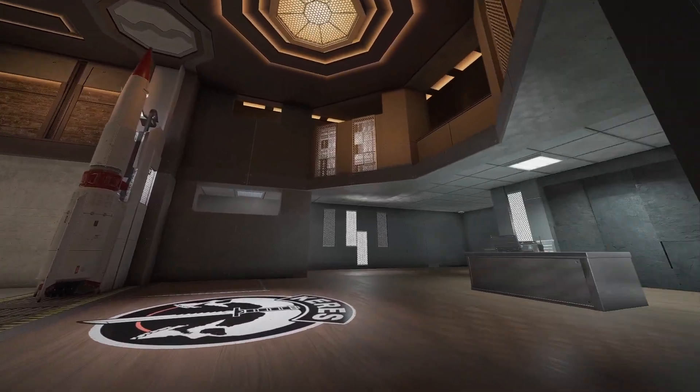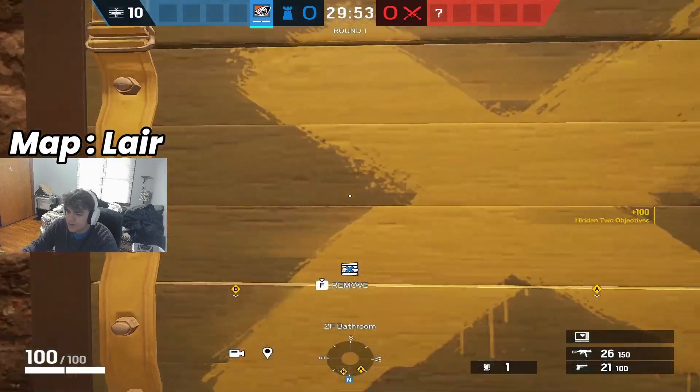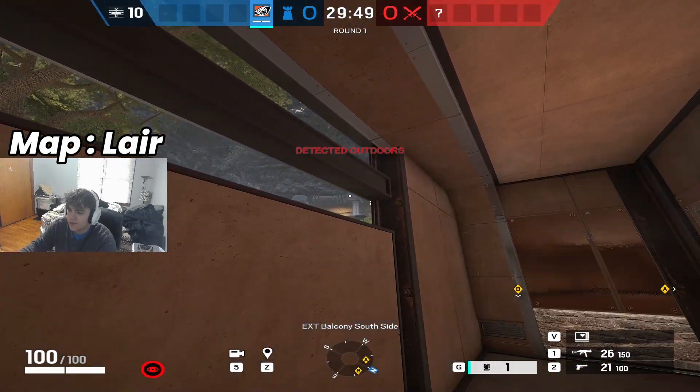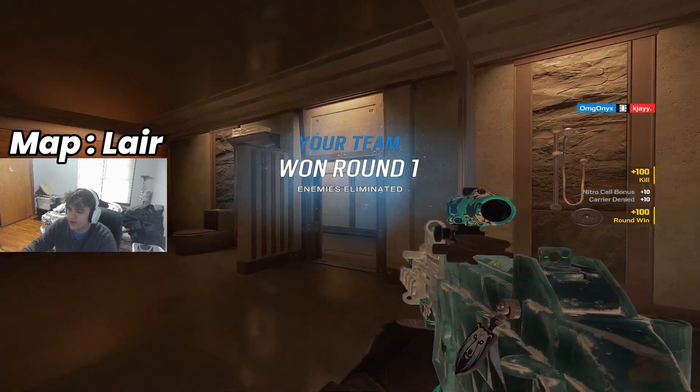Following up with the new map Lair. The first one: you're going to come over to this bathroom, instantly rip this down, hop out and throw the C4. Now watch the kill cam.